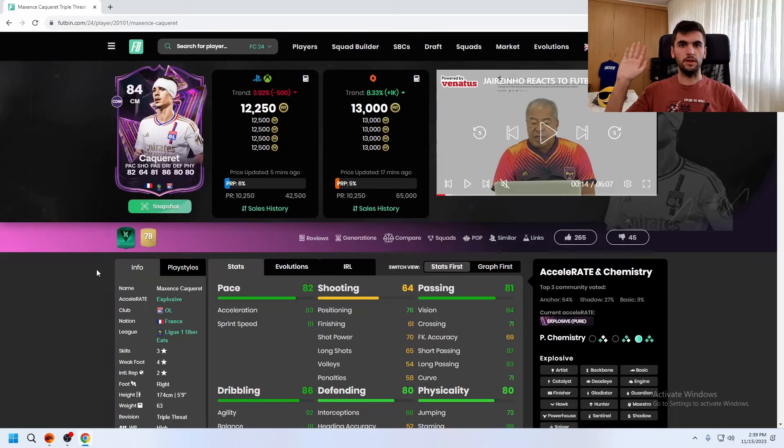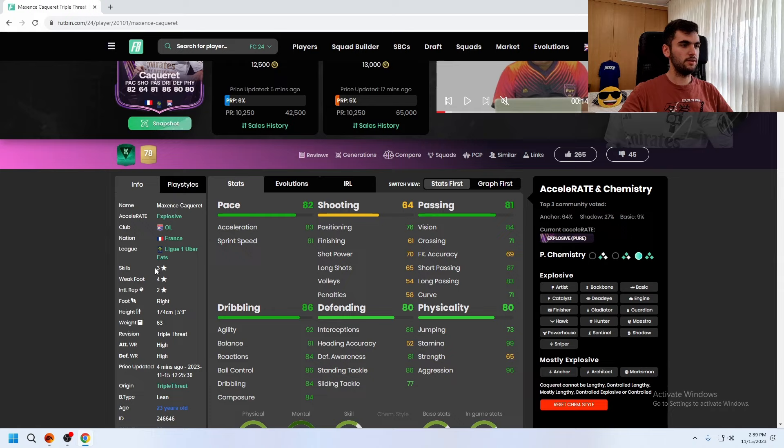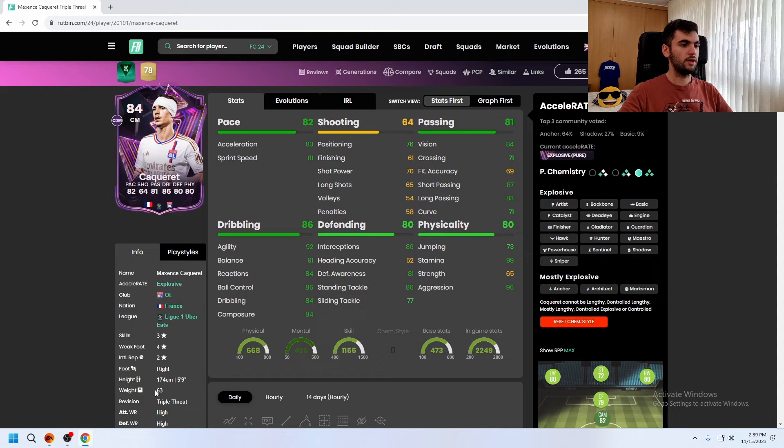Hello, today I am going to talk about Triple Threat Maxine Skakwade. He is kind of a cheap player and he has 3-star skill moves, 4-star weak foot, right footed, he is 5 foot 9, high/high work rates, his body type is lean, and his play styles are Incisive Pass.